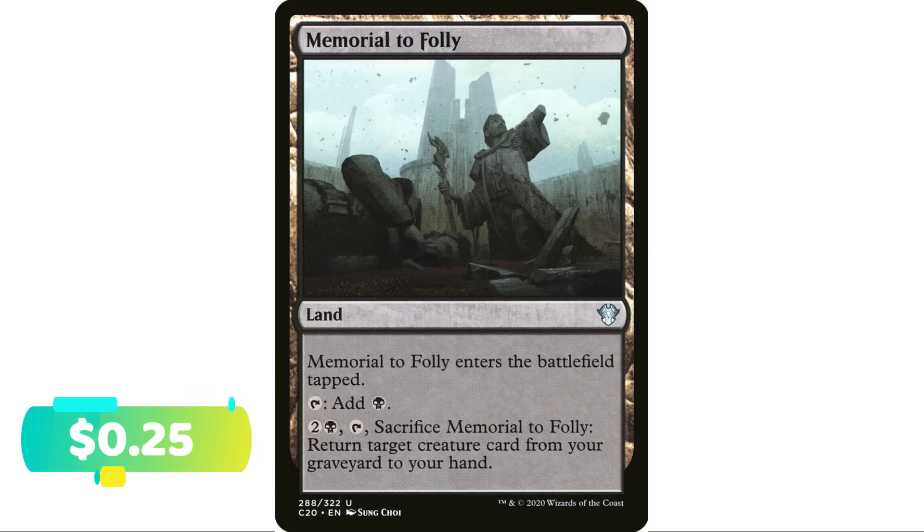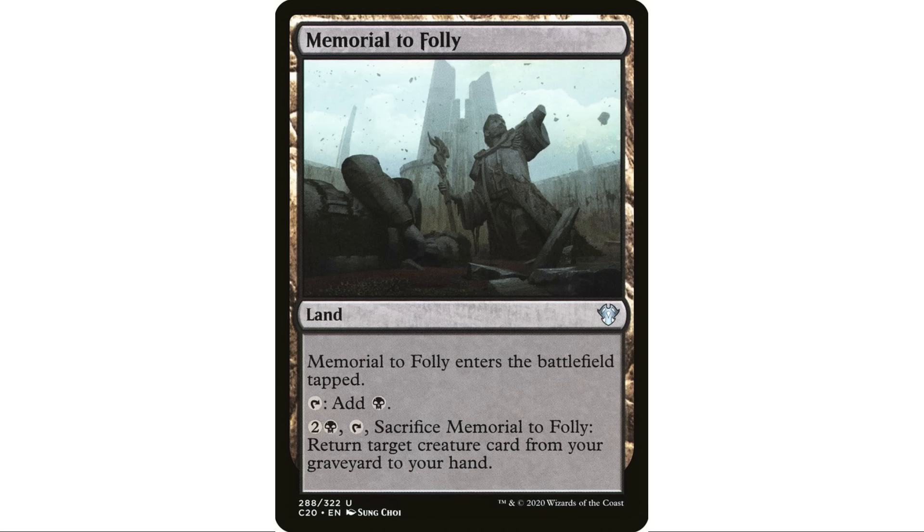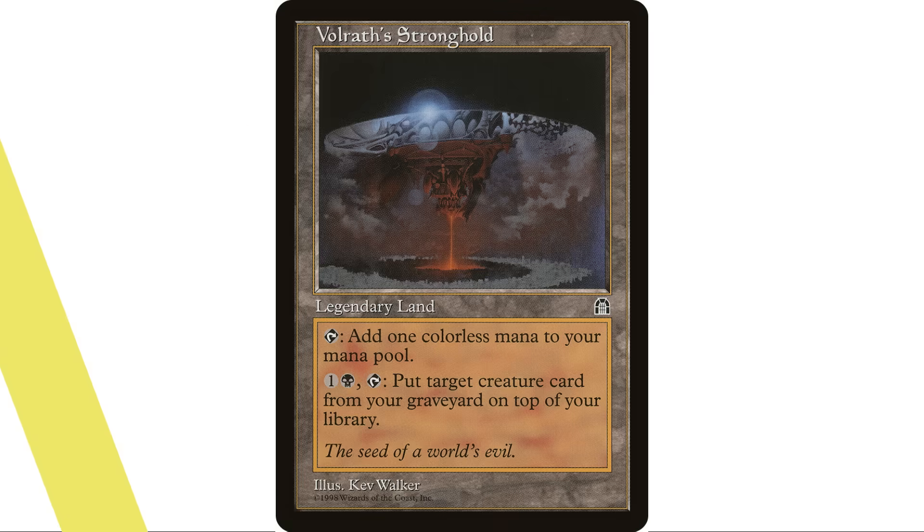Next up, Memorial to Folly — enters the battlefield tapped and taps to add a black. Of all the memorial cycle of cards, this is the one I put in the most decks because it has a very usable ability: pay two and a black and tap, sacrifice Memorial to Folly, return target creature card from your graveyard to your hand. When do you ever not want to be doing that? Even if my commander just died, instead of sending it back to the command zone I can return it to my hand and play it avoiding commander tax. Yes, you're paying three mana and sacrificing a land, but commander tax is cumulative — every time you avoid it, you're saving yourself from it getting worse and worse.